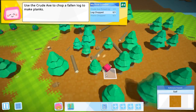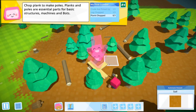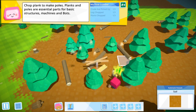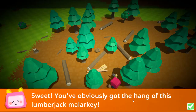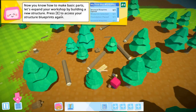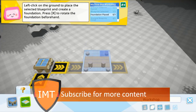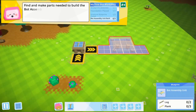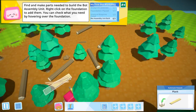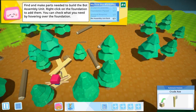It's pointing me to this tree but I'm more interested in this one. Planks and poles are essential parts for basic structures, machines and posts. Sweet, you obviously got the hang of this lumberjack malarkey! Let's upgrade your workshop by building a new structure — press E. The bot assembly unit — I'm going to put it right there. We need two logs and three planks for this.